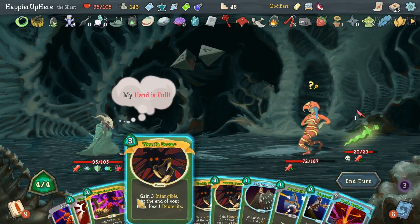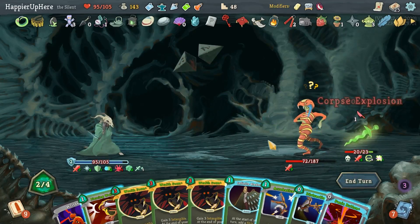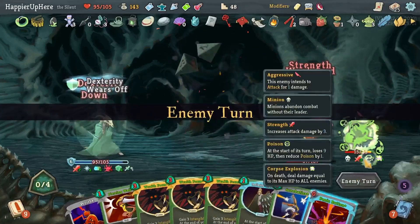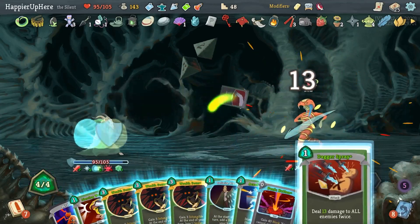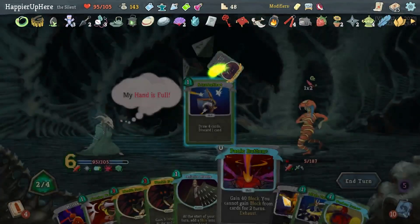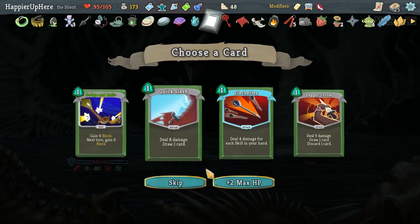Here I can do Corpse Explosion. Do I want Infinite Blades? Let me see what this gives me — the Lace, I guess. Another two incoming — Slice, Dagger Spray, and should be able to kill with a decent attack card. There it is. We got Captain's Wheel — at the start of every third turn gain 18 block — as well as another Attack Potion which I won't take. Here I'll skip again.